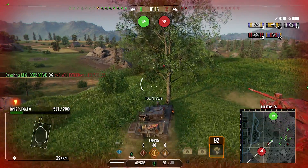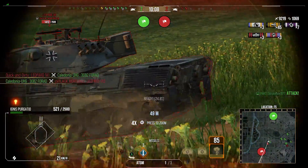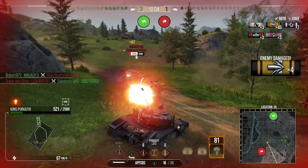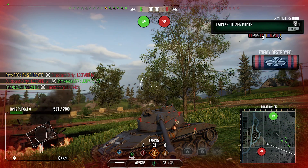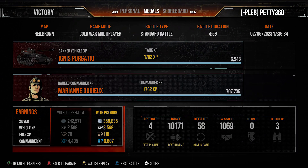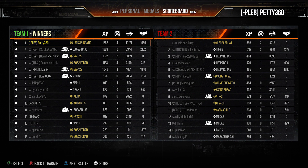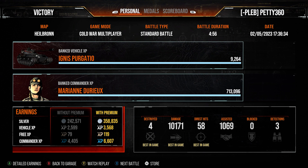We come around on the Leopard 1A1 that shot us, launch the ATGM — miss, but it doesn't matter at this range. We absolutely shred the 1A1 and shut him down, finishing off the game. Final result: victory, 4 kills, 10,171 damage, 1,000 assistance, first class, 1,762 base XP. A really great game for the Ignis Purgatio — always nice to break 10k. We made an absolute butt-ton of credits too, which is why this tank is worth picking up at a discount if you like Cold War. Thanks for watching, see you next time.